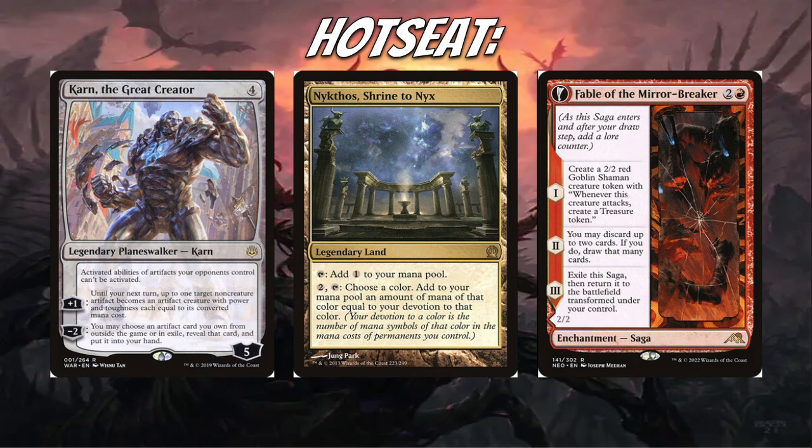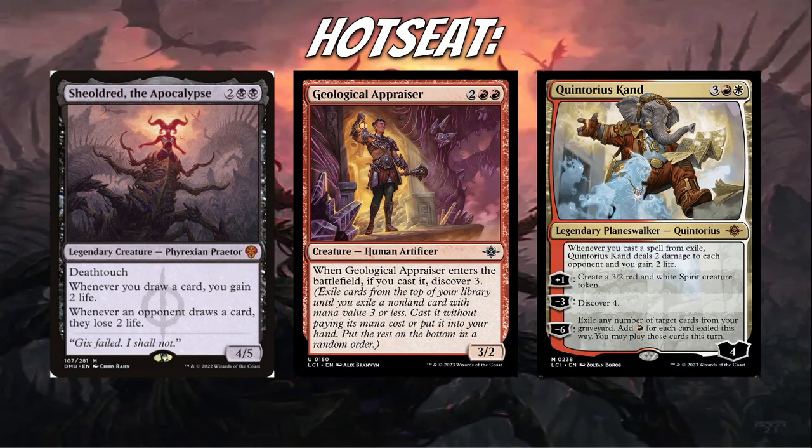Fable was definitely a card I thought was going to get banned by the end of the year, but it has not — surprisingly it did get banned in Standard, but it's still legal in Pioneer. If the Rakdos Midrange deck is a bit too much and Wizards decides to do something about it, Fable is one of the cards with the highest chance of getting banned. As well as Shieldred — it's a really, really good fair card. If you don't kill Shieldred you're just going to lose to it. Really good stats, really good static abilities. The card is awesome, I don't think it should be banned, but it is extremely powerful, and a lot of people want it banned. I just don't see it happening in Pioneer.